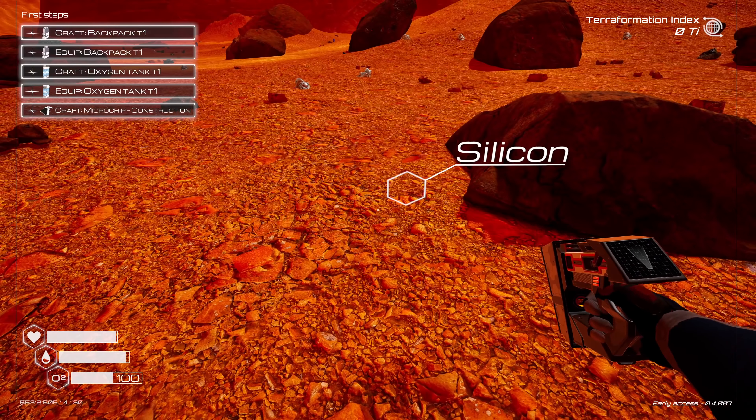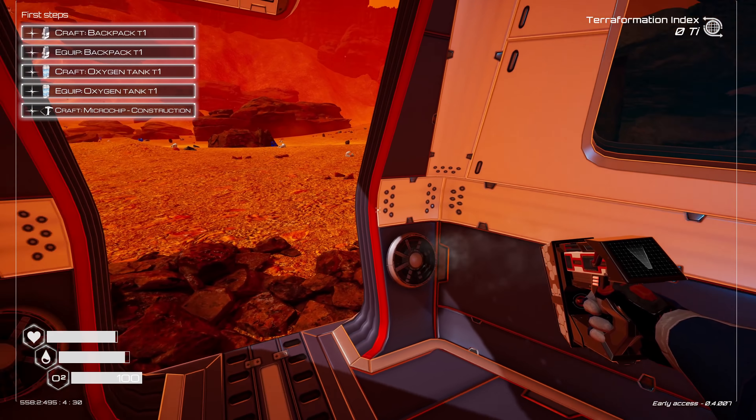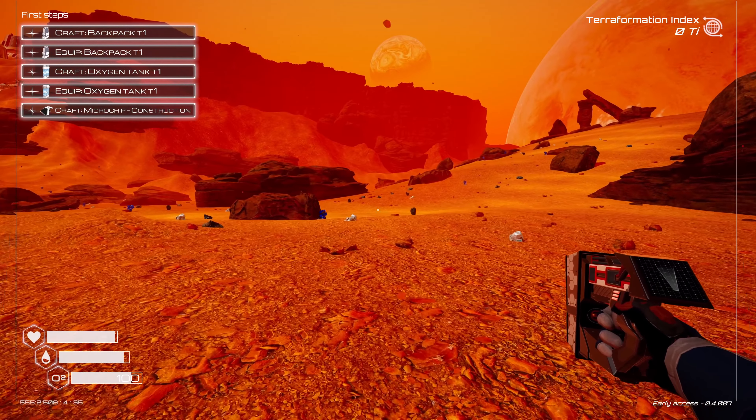We start by gathering resources that are all around, like silicon, and we don't get water because it's freaking cold here, apparently. I get oxygen from these fans, I think. Although, technically, there's not even a barrier here. You know what else doesn't make sense? I can just freaking fly.